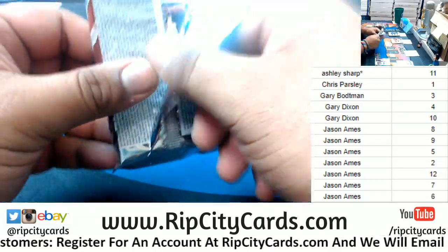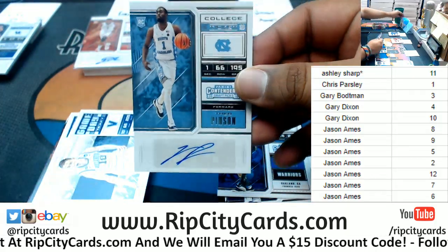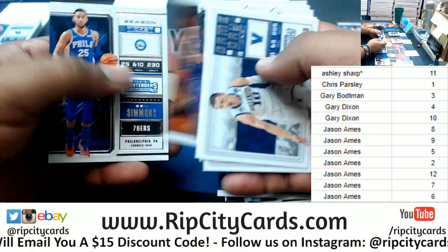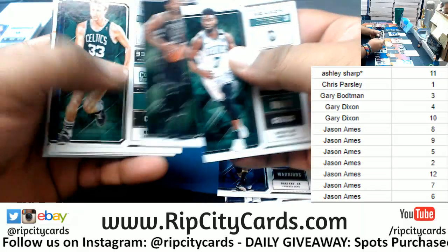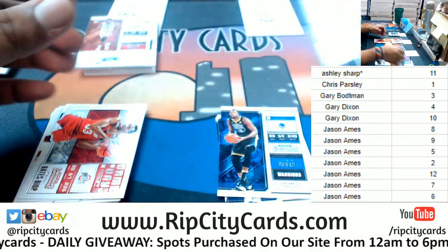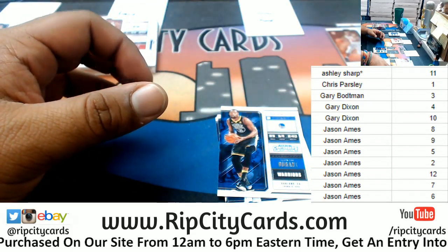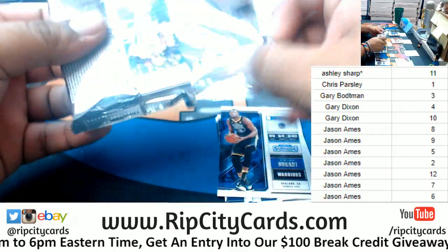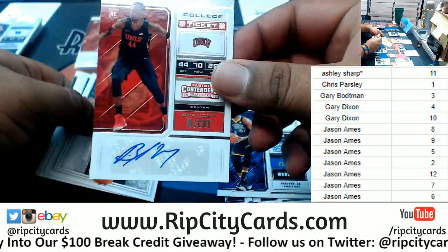Pack 5 — we got Theo Pinson autograph. Pack 2 — nice, Lonnie Walker the 4th, on-card autograph. I randomed the last six teams I had in the full case break of Contenders, and I also drew in two boxes of Contenders Draft Picks as a filler. Pack 12 — Brandon McCoy, the autograph. I still have personal boxes of Contenders — I believe nine boxes left from this case.